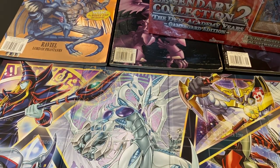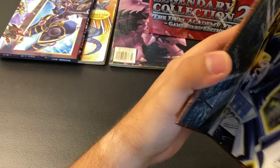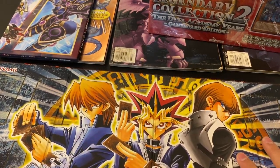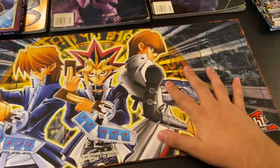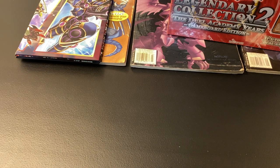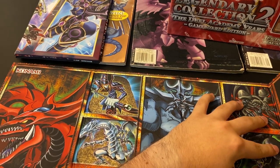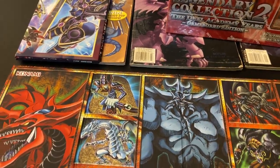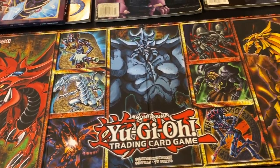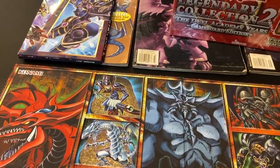So before we get into the packs, I do want to open up the play mat and show that off. We've got the gods on one side and really cool characters on the back as well. Side number one is going to be Kaiba, Joey, and Yugi, which is really cool looking. And then side number two, which is the side we're going to use, looks absolutely bonkers. It's got some really cool cards — Slifer, which is my favorite card, Obelisk, Black Skull Dragon, Zodian Necros, and Magician of Black Chaos.